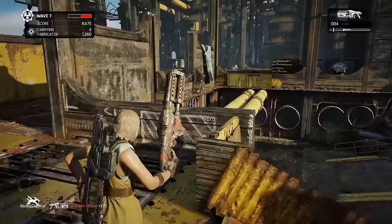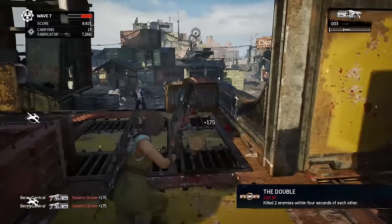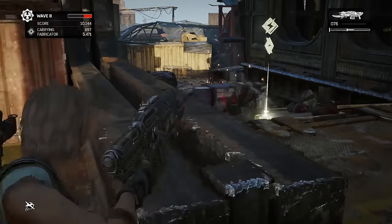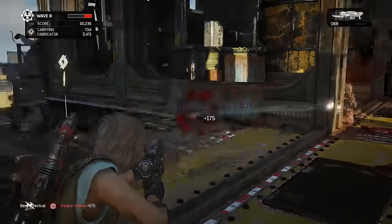Dry Dock is a great playground in Horde mode — while it's too early to pick a winning strategy, it offers great defensive ground at either end of the raised ship. One of the best things about these new maps is that they force you to shake up the strategies developed over weeks of Horde on existing maps, since it's easy to rely on familiar tactics once you've reached wave 50 a couple of times.